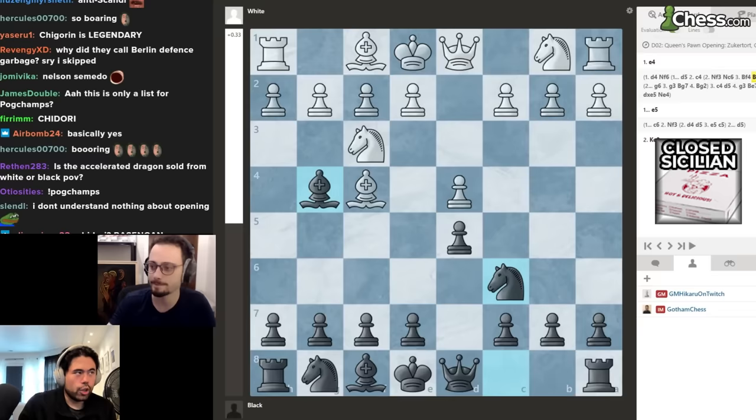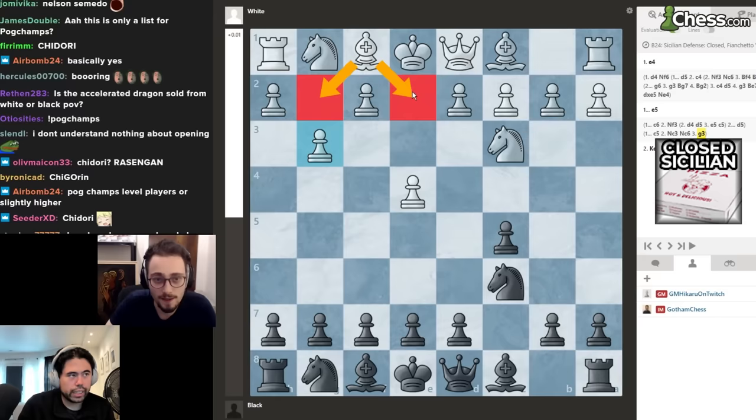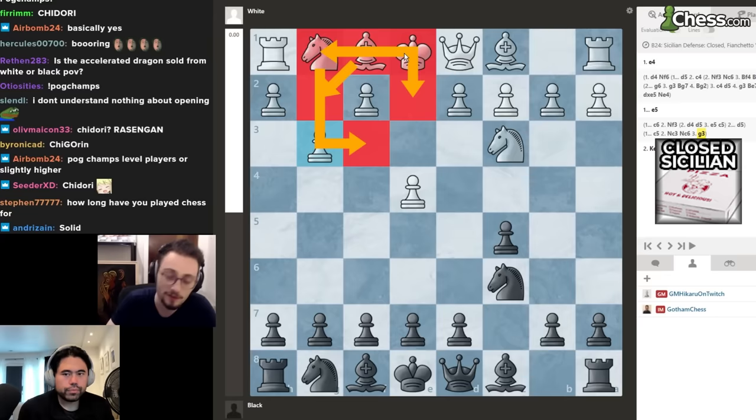Next up we've got the Closed Sicilian. Of course, e4, c5, knight c3, knight c6, pawn g3 followed by bringing the bishop out, bringing the knight out to e2 or f3, and castling the king out of the center. This is the first opening I learned — I had the book 'Openings for White and Black Explained' when I was like six and seven.